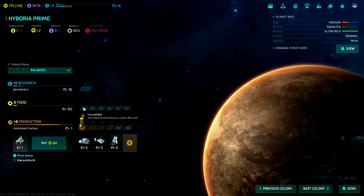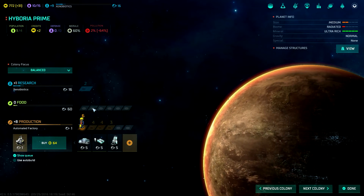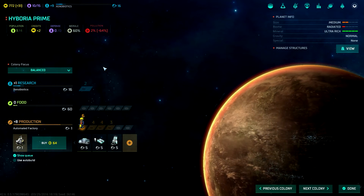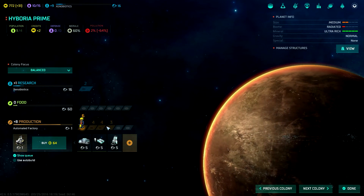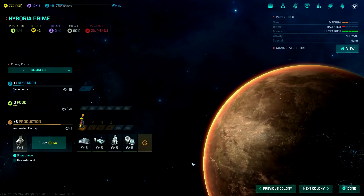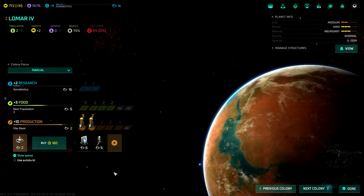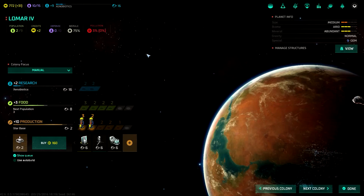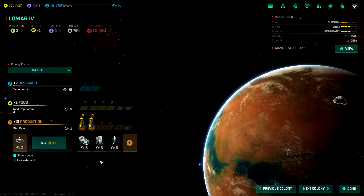For this world, because of the type of world it is, I can't actually put anything here until I do terraforming, which I have to research. So many people I get — and I can only have four people for this planet? Population one of four, so they'll probably all go into production. I'll use production and the growth will just come from the Hydroponic Farms and Cloning Center. What did we have building on this world here? Two more turns for the star base — awesome. Cloning center is going to be needed. We're fine for pollution right now.